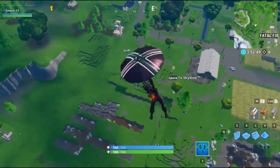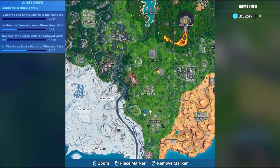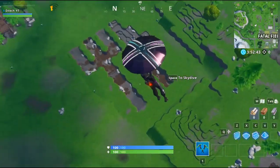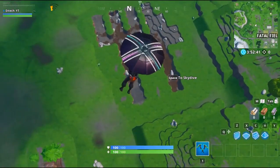So it's located in Fatal Fields, which is exactly right here on the mini-map. That's the exact spot where you can find the secret battle star, and I'm landing there right now.